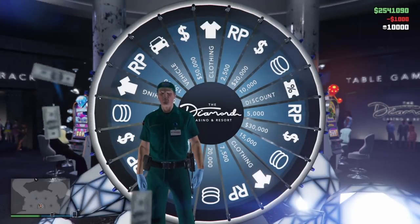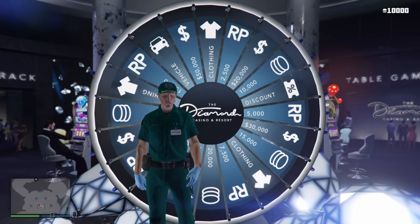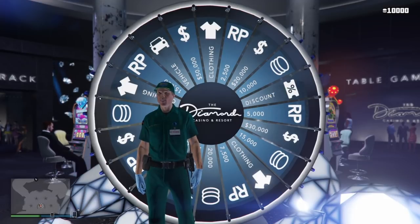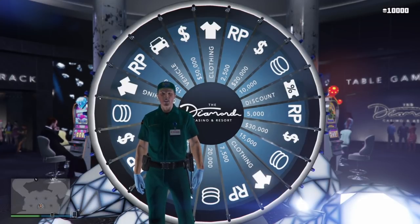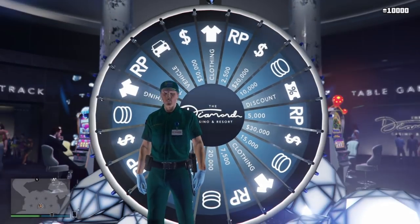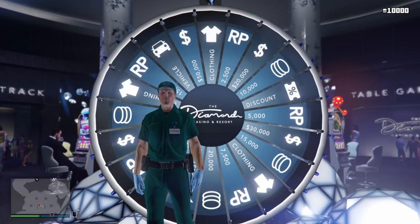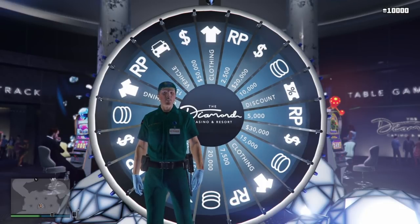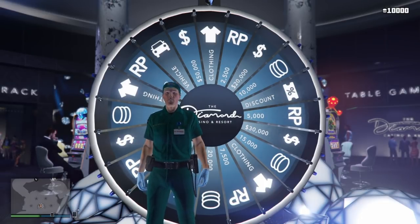In this GTA 5 Online video, I'm going to be showing you guys how to win the Lucky Wheel podium vehicle every single time with this Lucky Wheel spin glitch that is working right now. With this method, you'll be able to win the Lucky Wheel podium vehicle on your first try. This is the absolute best and easiest method to do the Lucky Wheel spin glitch and win free cars from Rockstar Games, like Formula 1 cars and expensive supercars.